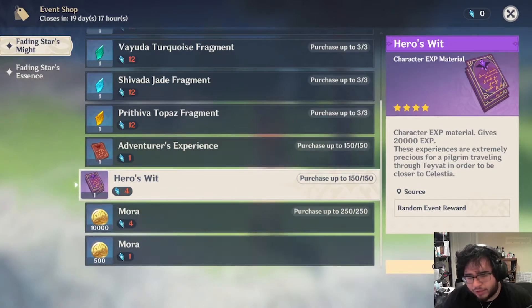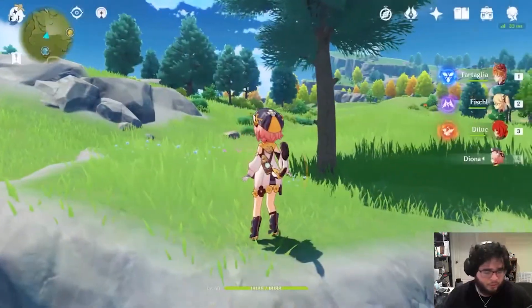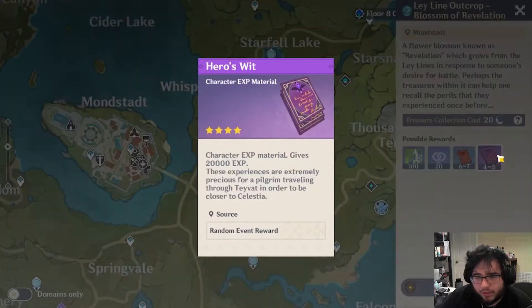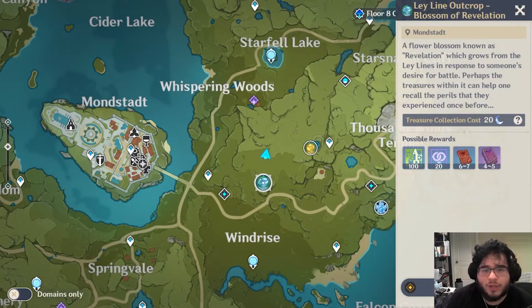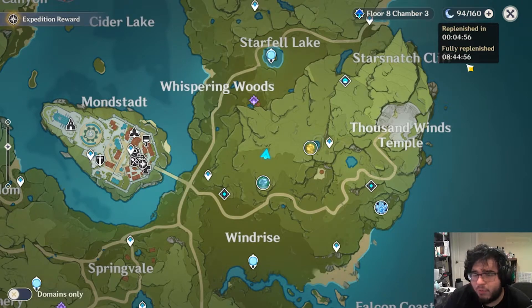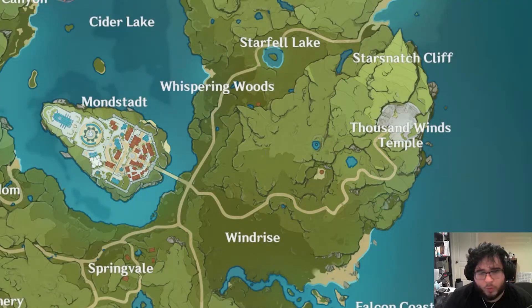I'm going to do a quick calculation just to see how much that would be for me. If I go to my map, I get four to five per run — assuming the best run possible, let's say five every run. It would still take me 30 runs to get 150, which is the amount the shop is offering. Times that by 20 resin per run, that's 600 resin — that's multiple days of resin. At a full resin recharge of 160, that takes around 21 hours, so you're looking at multiple days of resin usage just to focus on getting Hero Experience to get that 150 wits.